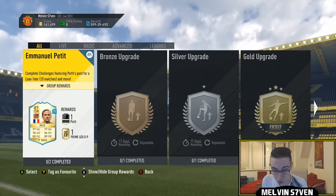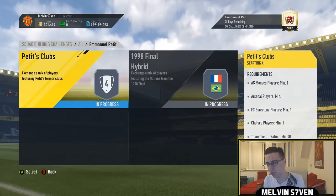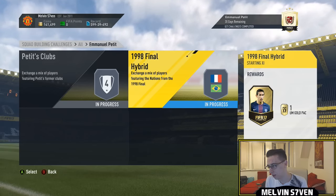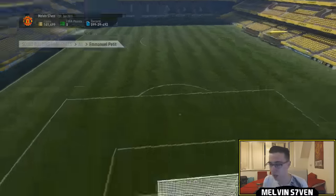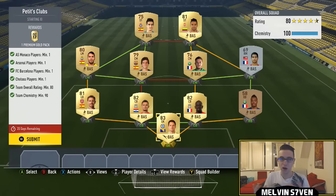We've got a Manuel Petit for 20 games and the rewards are ridiculously good for what you're trading in. You get a 45k pack, a 7.5k pack, and another 7.5k pack. The teams that you're getting are ridiculously cheap — there's been so many packs opened that the market is flooded with a lot of players.